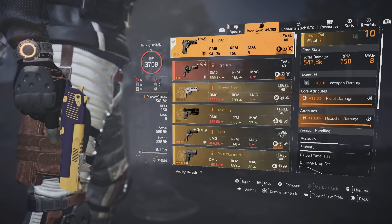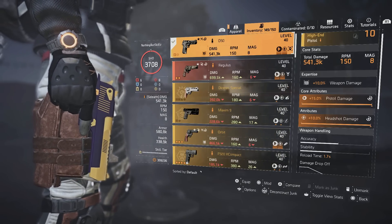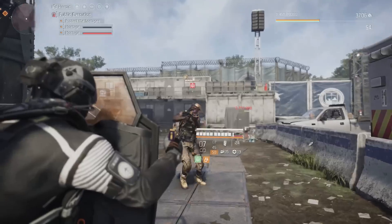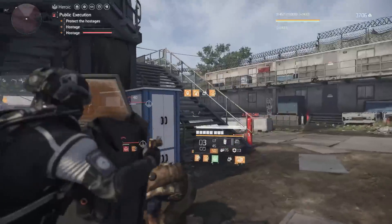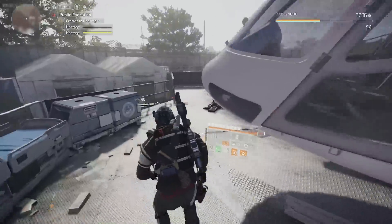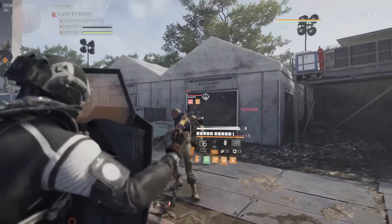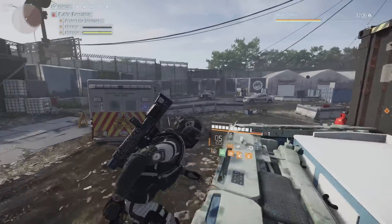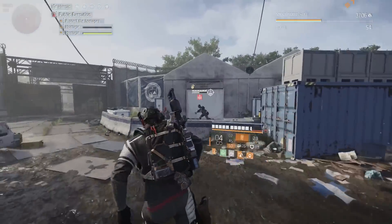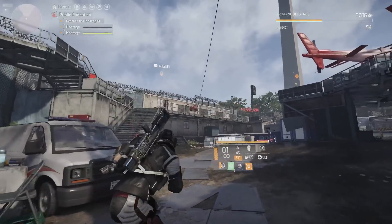With the D50, if you realize Determined isn't proccing the way it should — hitting body shot, body shot — cycle the weapon off and then cycle it back on and it should work. Once you proc the first Determined headshot kill, you should be able to body shot everything else. Focus the red enemies first, headshot them. If you can proc Headhunter twice it makes purple and gold enemies very easy. With this build you're hitting around 14 million to the body, which should take out all enemies. I usually focus red enemies first, then swap to purple and gold.